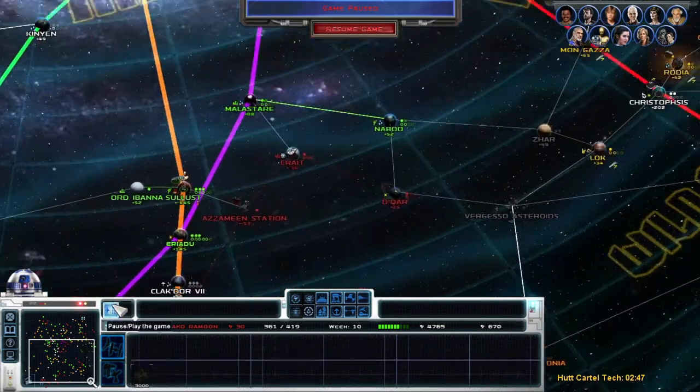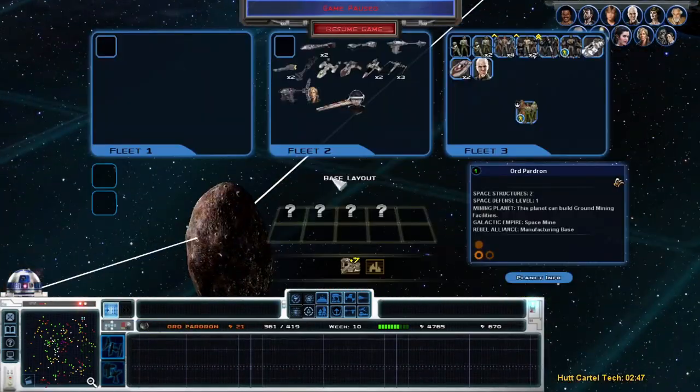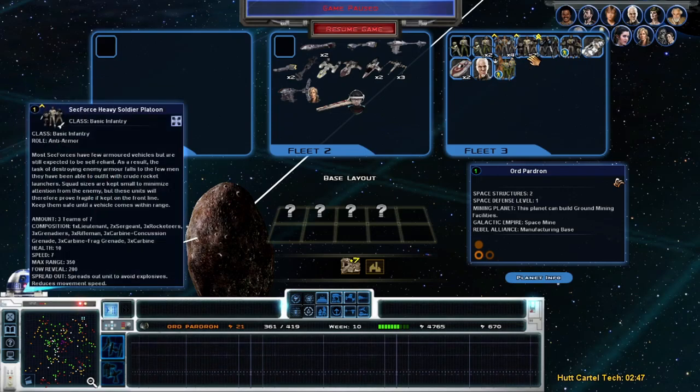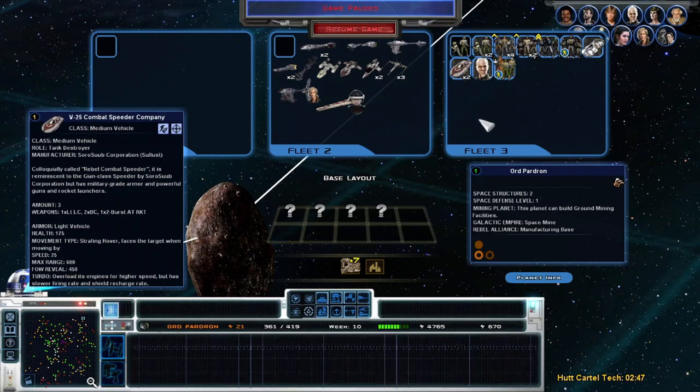Our immediate game plan is to take out Ord Bardon, whatever that is. And then I realized when I was getting ready to do this, I have like two Heavy Soldiers and I do have Tank Destroyers, but it's still gonna be a sketchy battle.